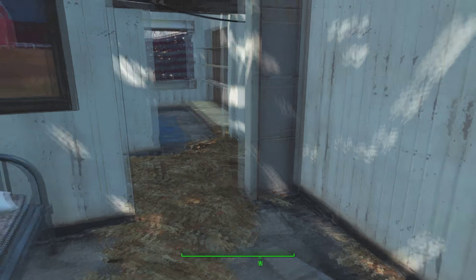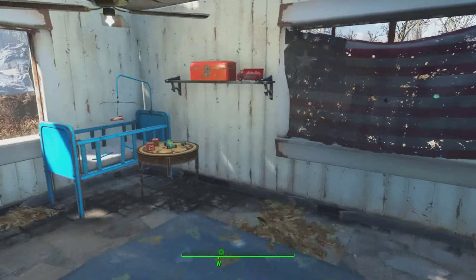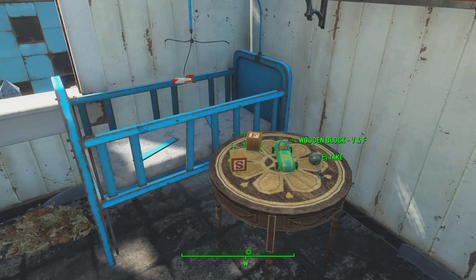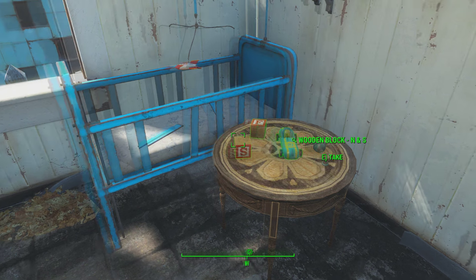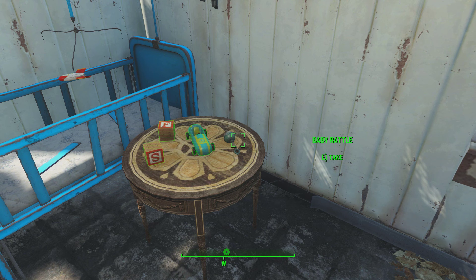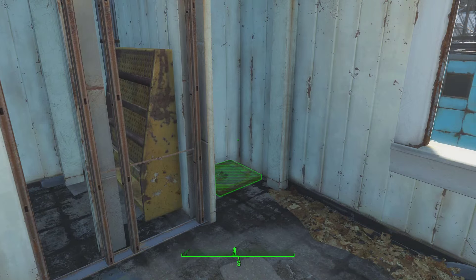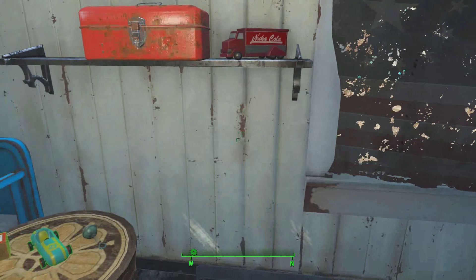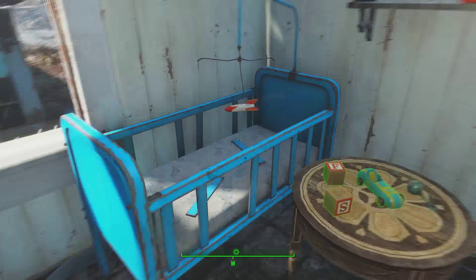Across from there is my shrine to Sean. Before I finished the story, I kept this room exactly as it was, but now I've moved stuff around a bit. On the table are the original blocks and rattle from the room, but I've also got a new toy car and a new toy truck that I imagined he'd have played with if he'd grown up with me. I deliberately played my character really sentimental, which is why I've got stuff like this.